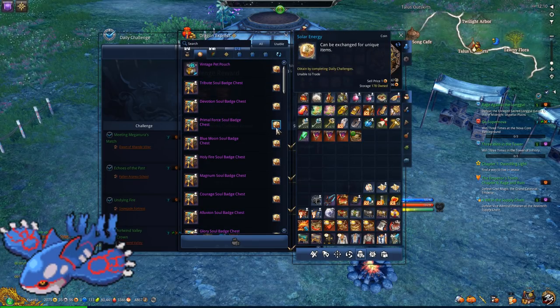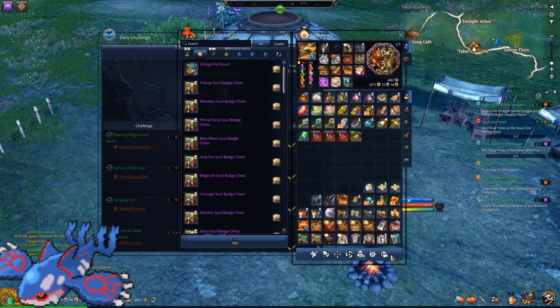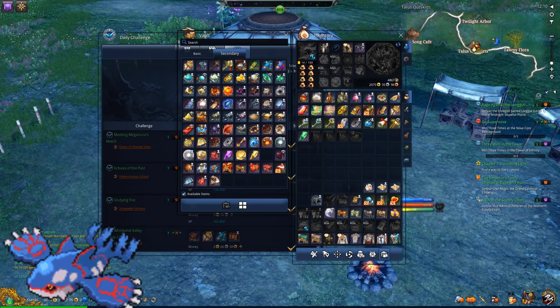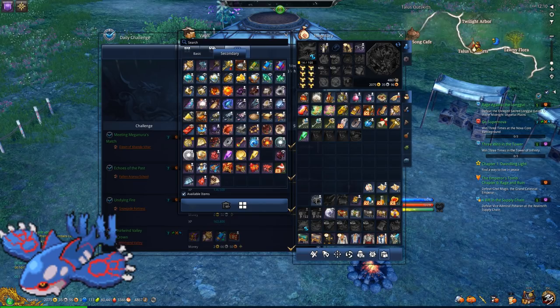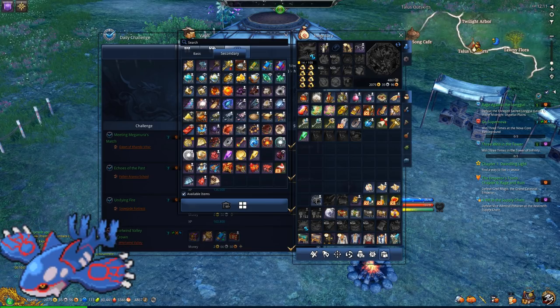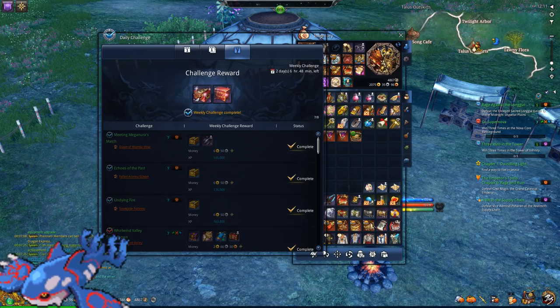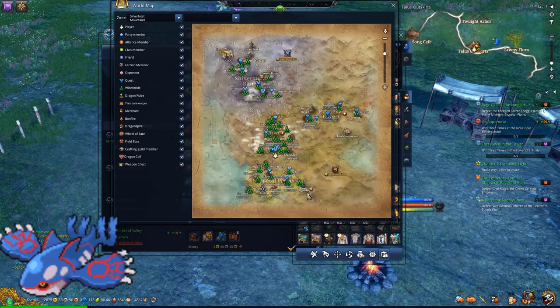Solar energy allows you to buy the soul badge, which costs 125 solar energy, and if you only get four per day that's approximately one month to get enough. But there's a second way — you go to Mooshin's Hall. You'll need to accept a quest for the Infinite Challenge from there.